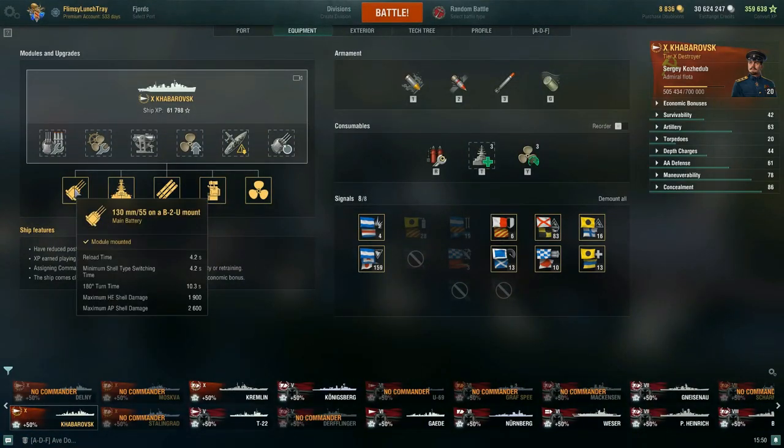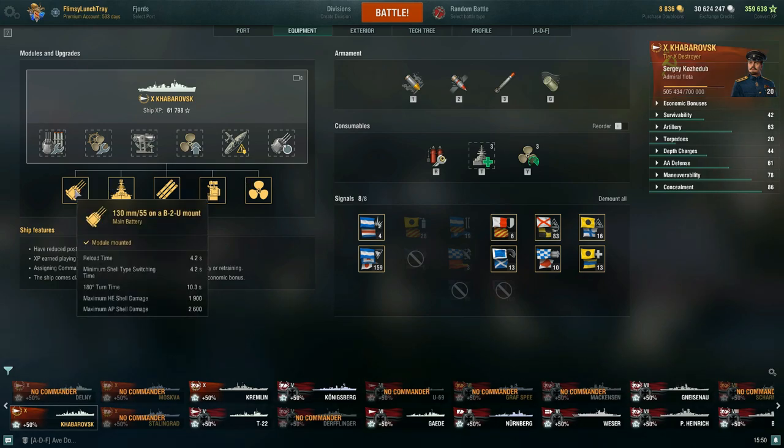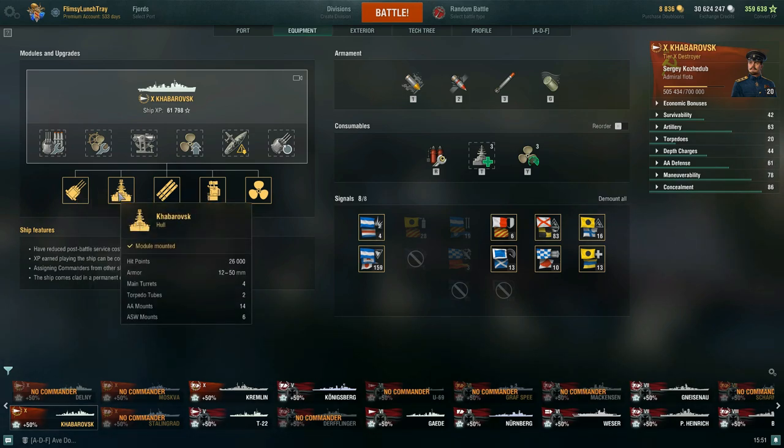There's nothing to upgrade in the modules currently. Right now with the build we have, we have a 4.2 second reload time — that would be higher if you just picked up the ship without the commander and upgrade investment. The HE shell damage is 1900, AP shell damage is 2600. With survivability expert on our commander we're running 26,000 hit points; otherwise we'd be closer to 22,000–23,000.